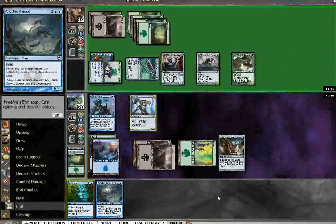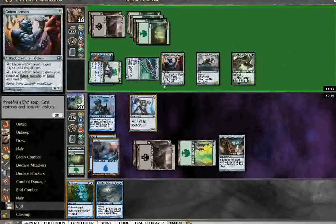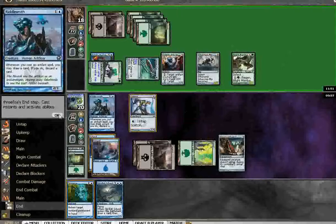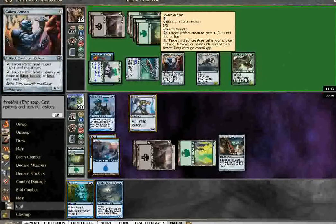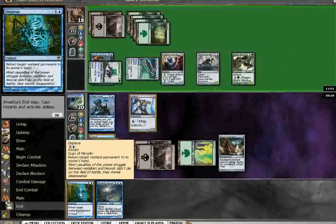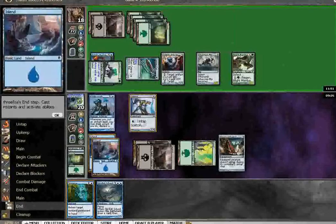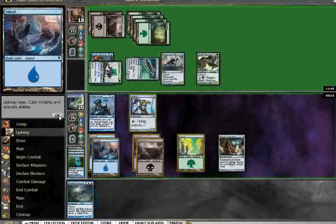I'm almost tempted to use Disperse. Am I going to be able to get control of this game? I have to equip the Arbalest and nail Golem Artisan once, twice. On the other hand, I could go 1, 2, 3 — I should probably just do that, get all those Infect guys if I can. The other option is to just bounce the Golem Artisan, which definitely gives me time, but then he has Slice and Twain out. I think I'm going to need all my mana — 4, 5, 6, 7, 8, 9, 10. Yeah, I think this is right.